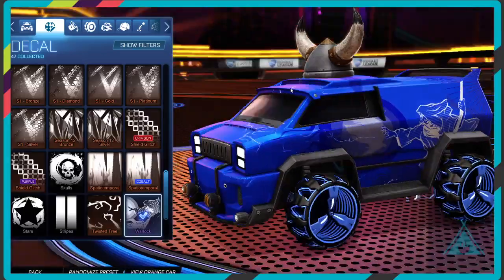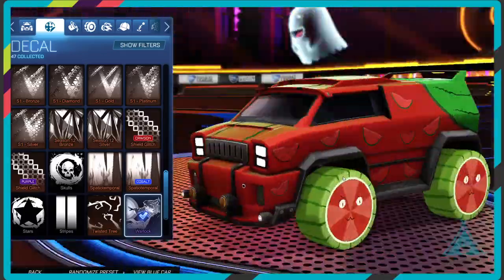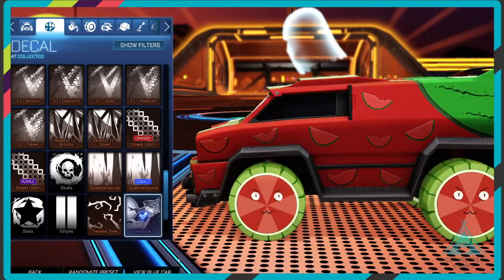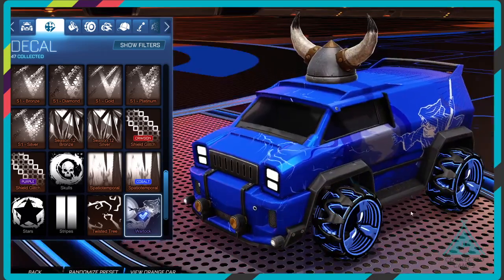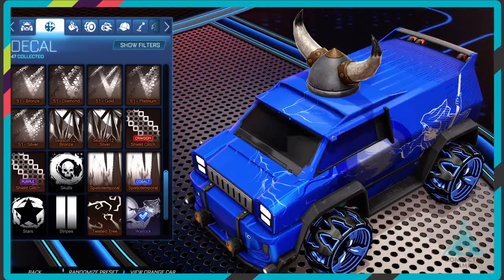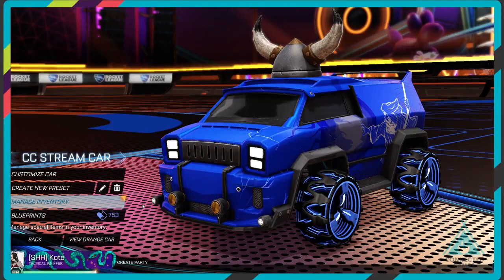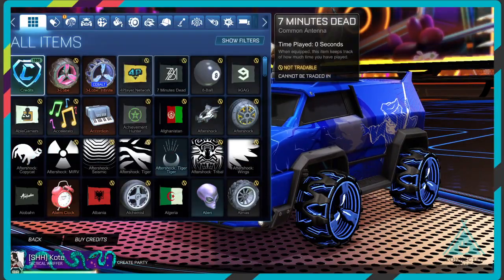Here is our lovely car. If I get on the orange team we will have melon car, and if I get on the blue team we will have the Viking warlock car. This is going to be exciting! You can also manage your inventory here to see everything — from blueprints, which are things you get by just playing the game and trading.